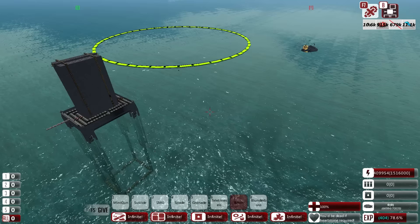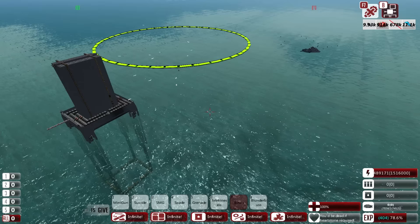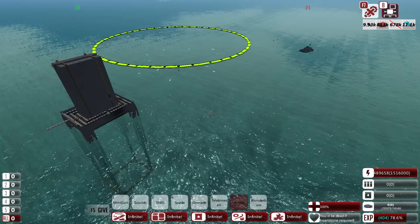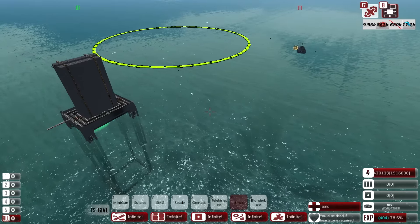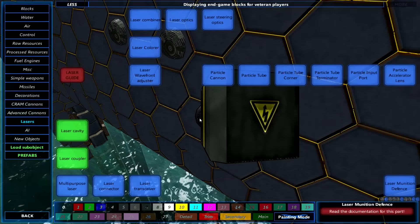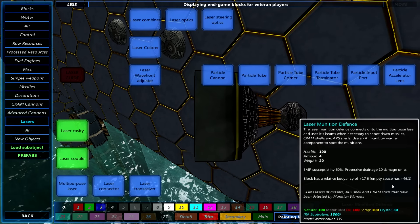Not quite sure if it's quite balanced yet, but it is certainly a lot of fun seeing very large vehicles basically detonate as soon as they shoot a shell, especially vehicles like the Bulwark and the Alcazar from the Onyx Watch which use very highly explosive shells. They can do a lot of damage to themselves very easily, and that is all shown here with the laser munition defense.